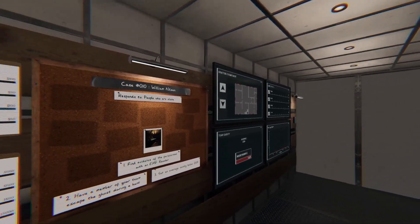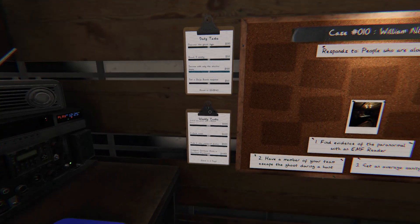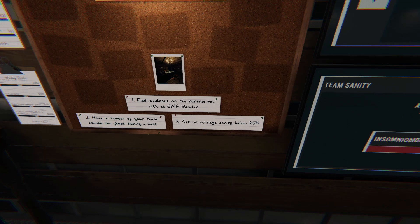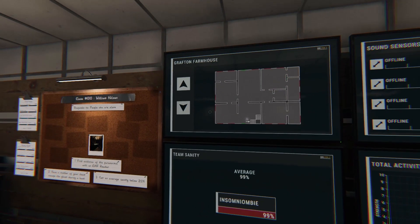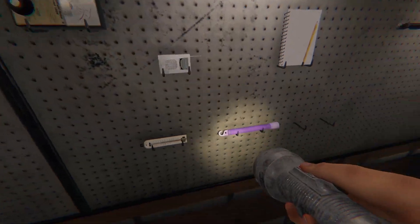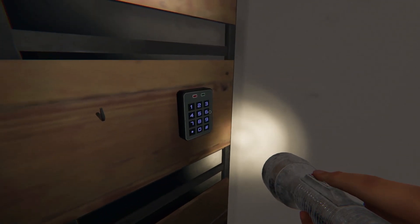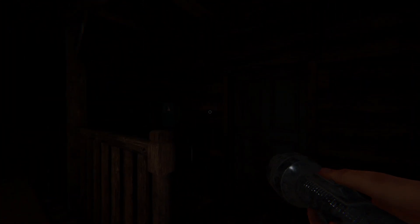We are at Grafton Farmhouse, and the guy over the radio told us there are some cursed objects we need, we need to get some evidence with the EMF reader, have a member of your team escape a ghost during a hunt, and get sanity below 25%. Now, I know about the sanity meter — if this goes below 25, you are going to be attacked by ghosts. Let's get some tools, let's get a flashlight first of all, let's turn it on, and start off with some UV lights and the EMF. I'm being a little bit more confident — I'm going to try this time.